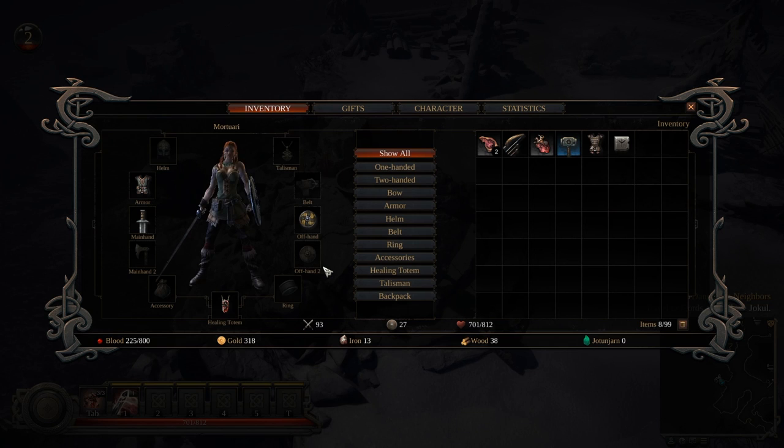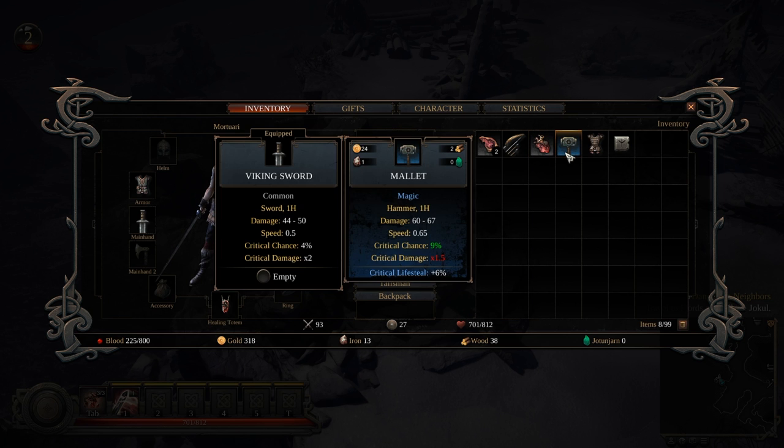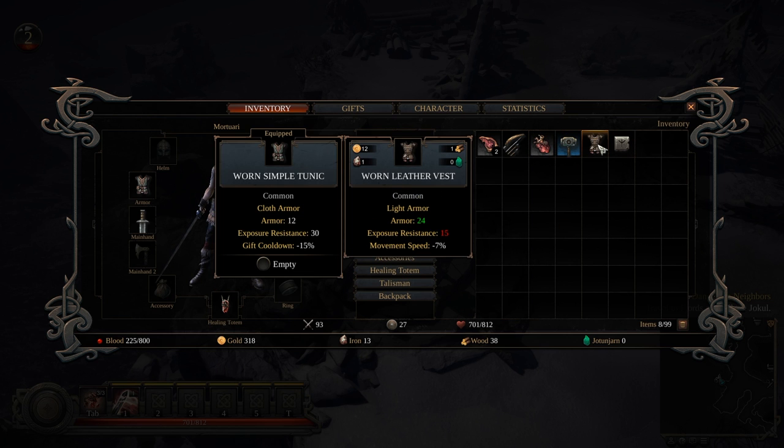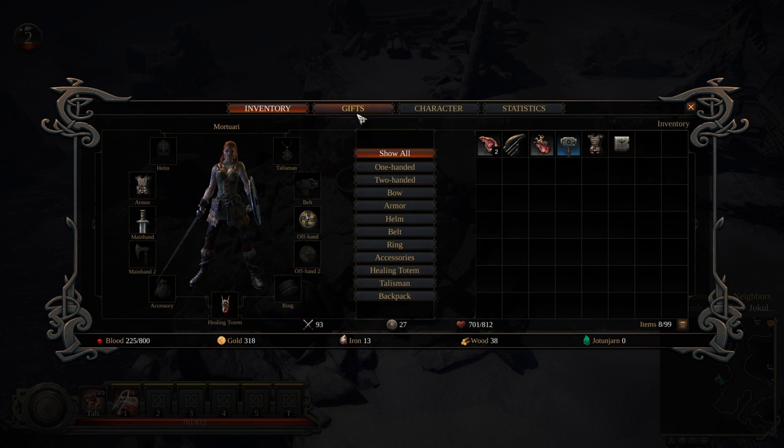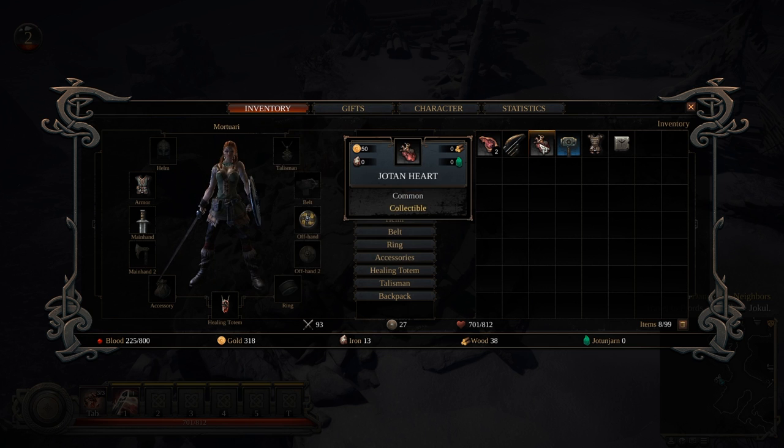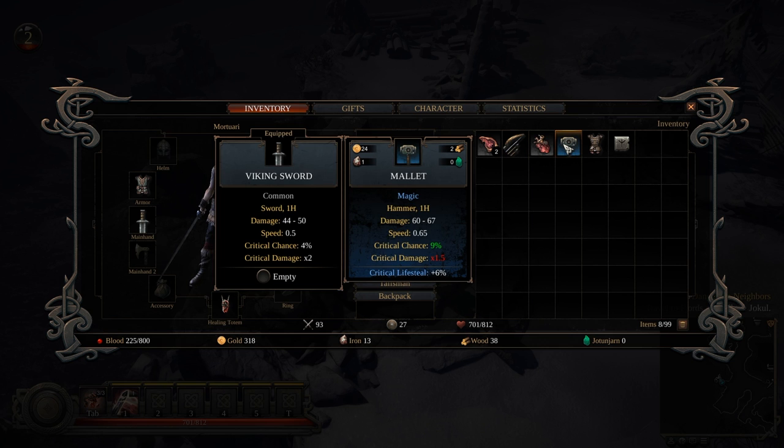Let's check my inventory. I have a worn vest which has more armor factor but less exposure resistance than the one I'm wearing. The one I'm wearing actually has a slot — I think it's for runes, but I have no idea how to slot them yet. I also have a weapon that's a little better than my sword — more damage, faster, more critical chance but less critical damage. I'm going to use it anyway.